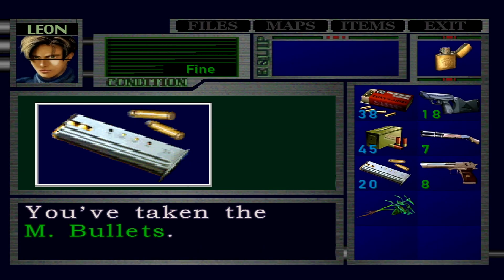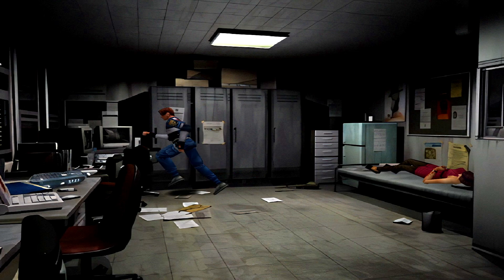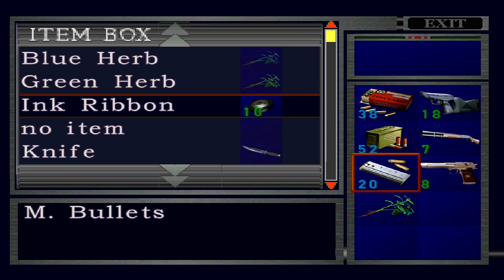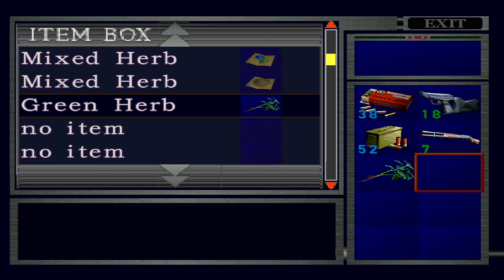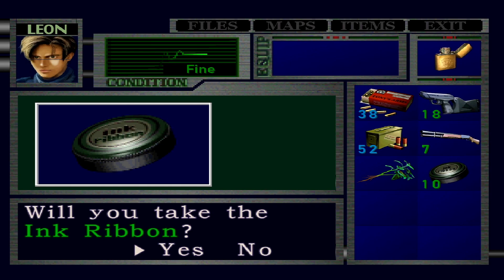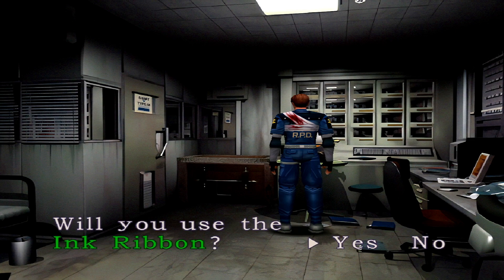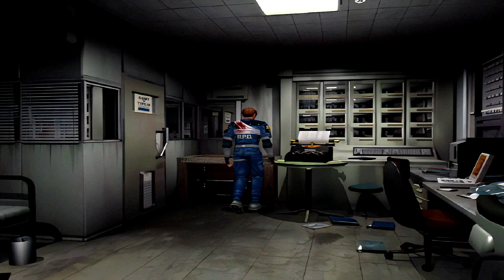More magnum ammo, it's crazy. There's an item box. I'm going to put this back, hopefully I don't need it. I'm going to save the game again. Why do I keep taking ink ribbons out of the thing when there's ink ribbons at the typewriter? Yep, information leaked once again. Let's put this back and leave.